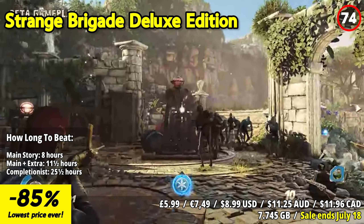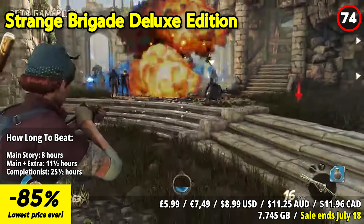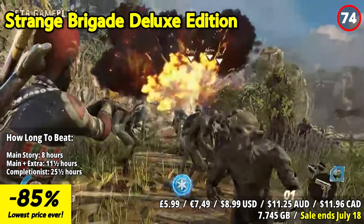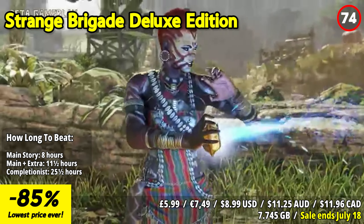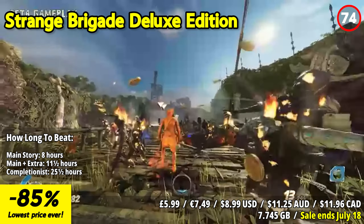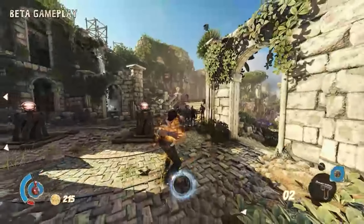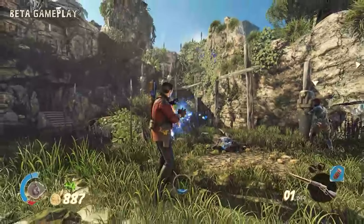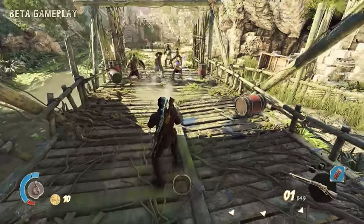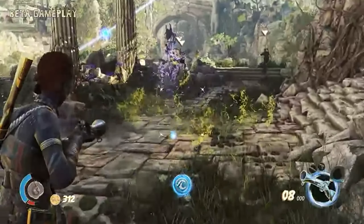Strange Brigade sends players on a gripping adventure against the resurrected Witch Queen Seteki and her legion of mummified horrors. As the last line of defense, the fearless heroes of the Strange Brigade must thwart her sinister plans. Embark on a rip-roaring campaign either alone or in two to four players co-op. As one of four dashing agents trained to tackle the supernatural, wield powerful weapons using motion controls and unleash magical amulets to turn the tide of battle.